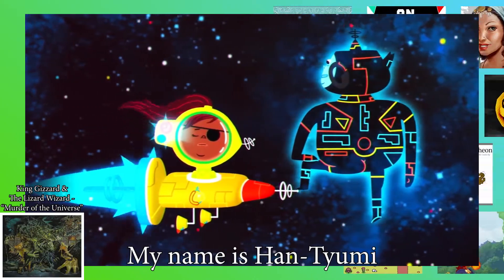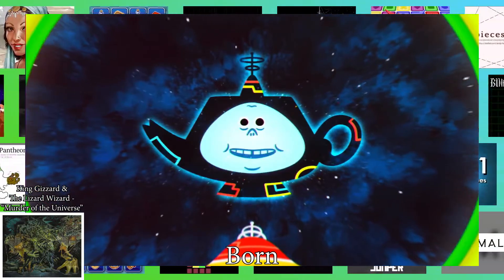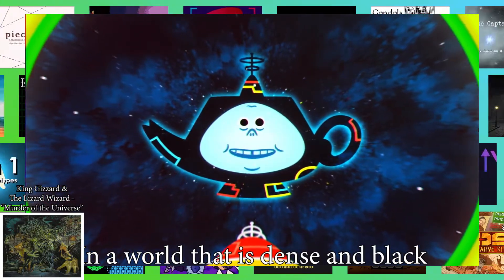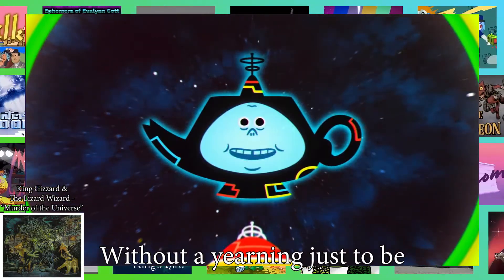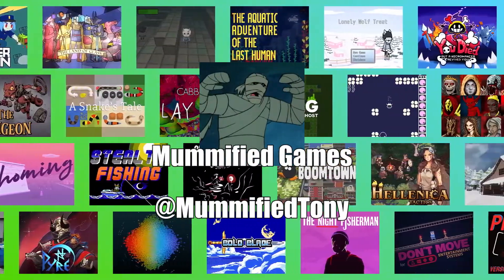Hello. My name is Henta'umi. I am a cyborg. Born — if you may call it that — in a world that is dense and black. Created without a desire to draw breath, without a desire to have being, without a yearning just to be.